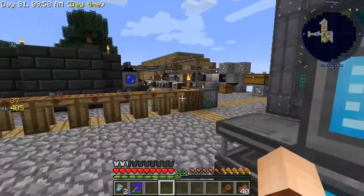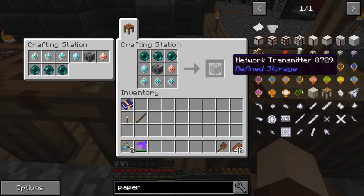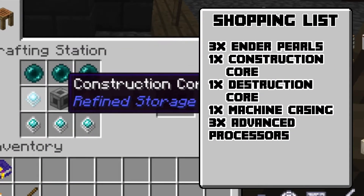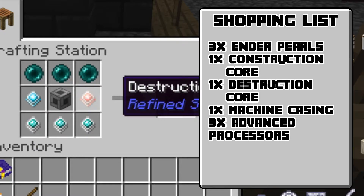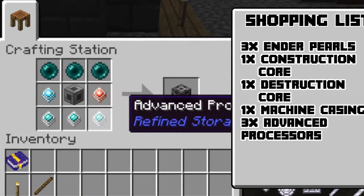To do that, we're going to need a couple of items. First off, we're going to need a Network Transmitter. That is going to be three ender pearls on the top, one construction core, one destruction core, one machine casing, and three advanced processors.